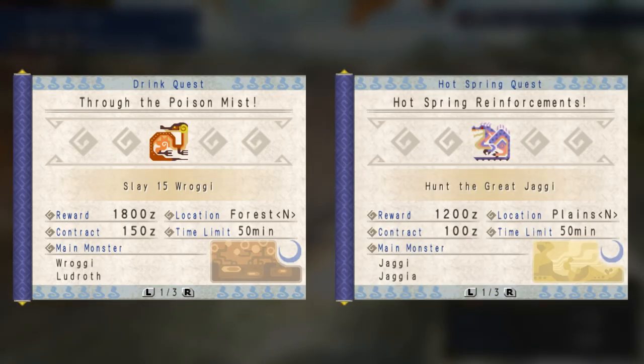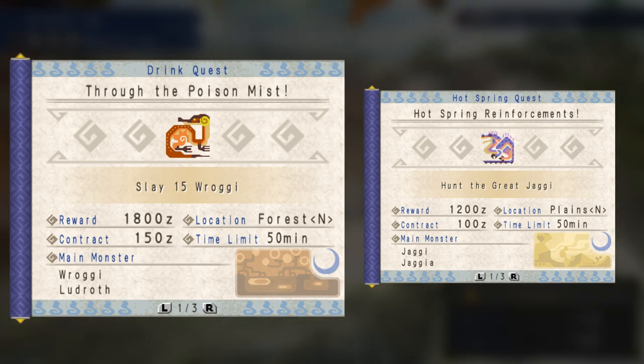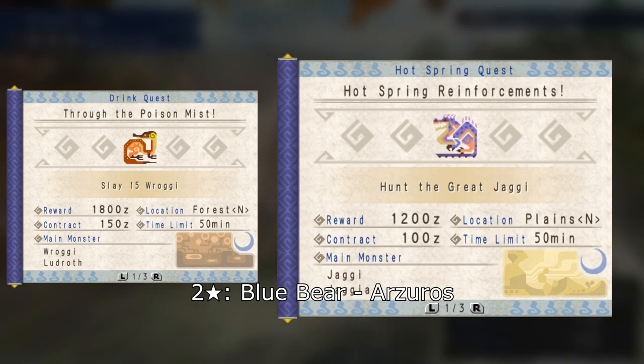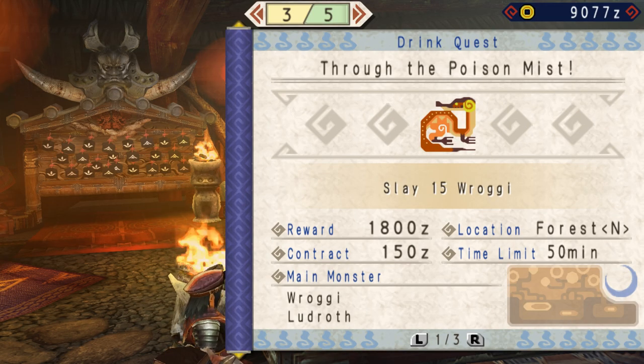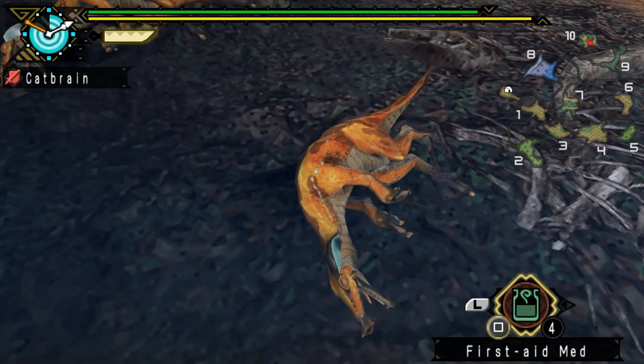Some of them can be tough later on. After defeating Great Jaggy and Arjuros, there are two quests to complete. One is Through the Poison Mist, and the other is Hot Spring Reinforcements. Through the Poison Mist is unlocked after defeating Great Jaggy, while Hot Spring Reinforcements is unlocked by clearing the village quest Blue Bear Arjuros. In Through the Poison Mist, you'll need to slay 15 Raggy, which are basically poison-themed Jaggy. You shouldn't have any serious trouble with this — just take your time and bring 10 potions and whetstones.